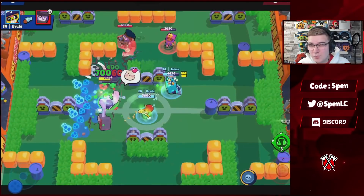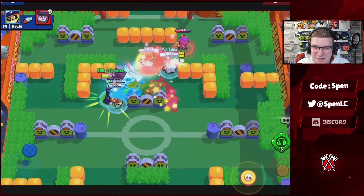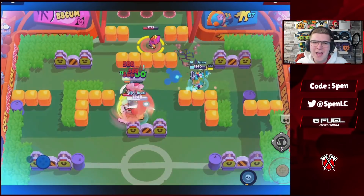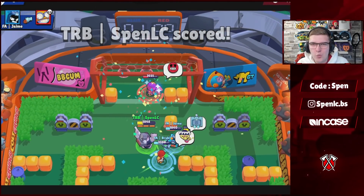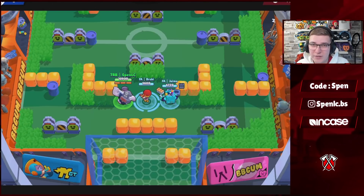Moving on to Frank. The best star power by far is Sponge — it gives you additional HP making it even harder for enemies to take you down, especially if you've got a healer behind you. In terms of gadgets, Active Noise Cancellation is by far the better one — it's going to stop you from getting your super cancelled.